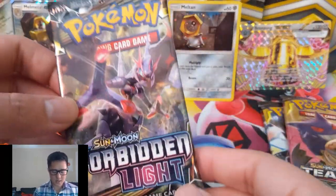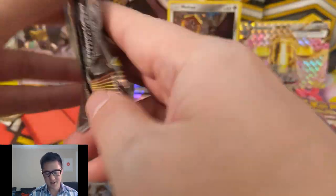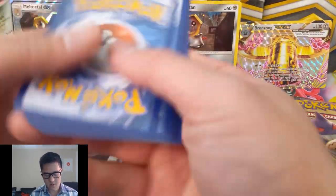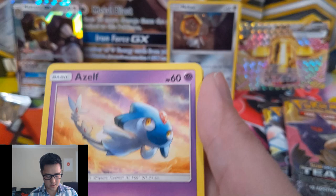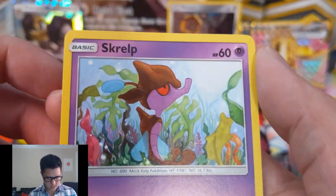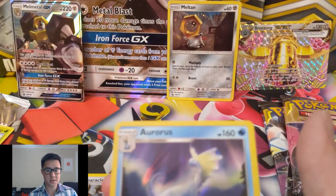Now we're going to go with Forbidden Light, and we'll wrap things up with the two Team Up packs. We have a white code card. We have an energy, Hoopa — not sure how to say that — Shiny Treasure, Monobi, Snover, Scatterbug, a reverse Frogadier with the Gallade Shriken, and then a Aurora Rare holo.